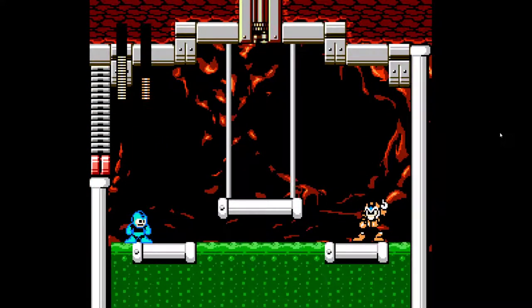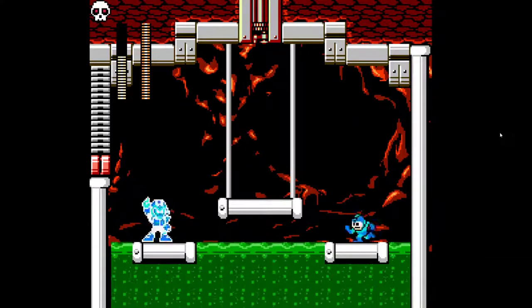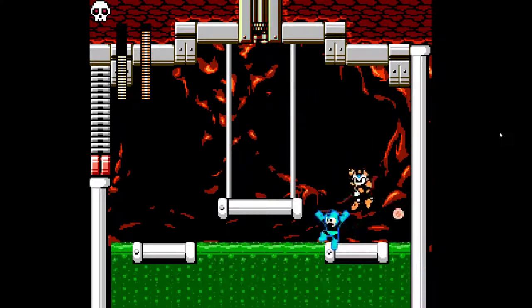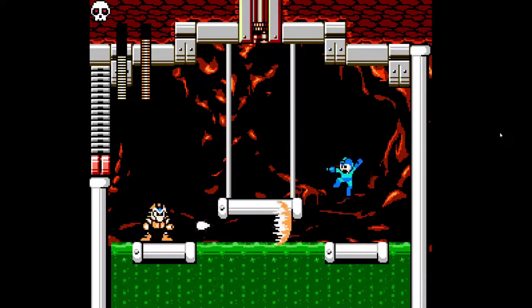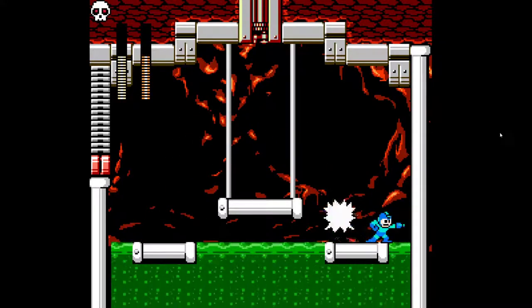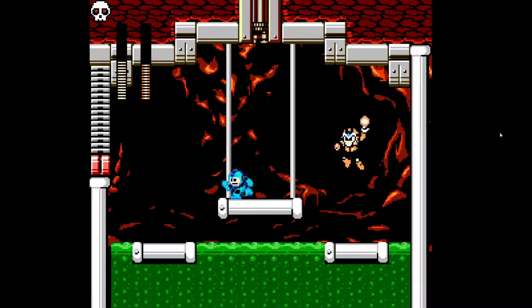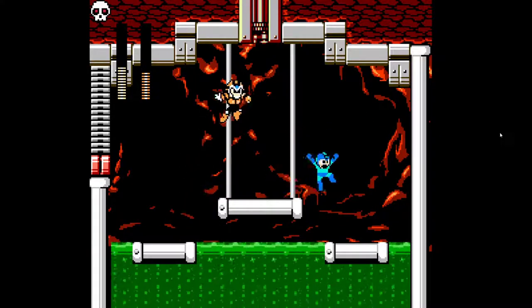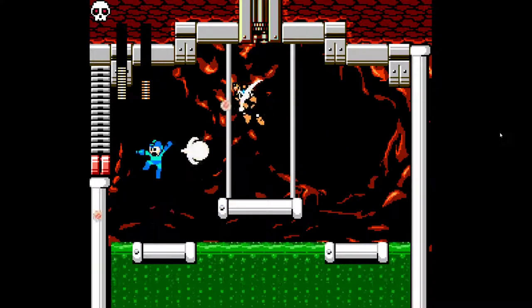And that's the boss — we're fighting Pharaoh Man here. He's probably weak to his own weapon. I like this arena too; it's not too much different from the original game, except there are a few pits — there is a big pit under us — but not very many gaps to fall through.